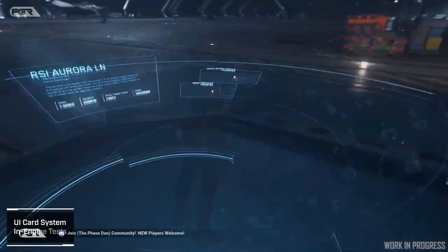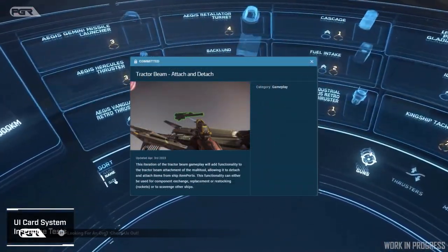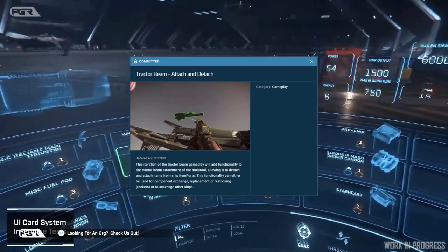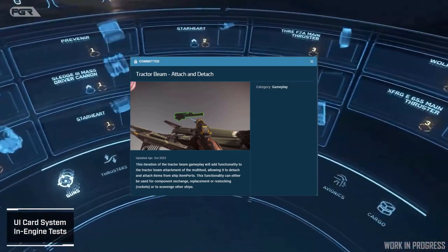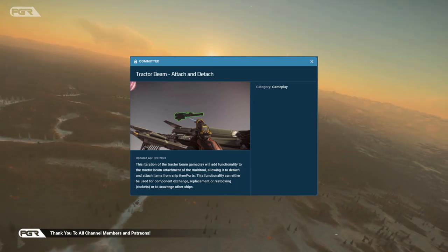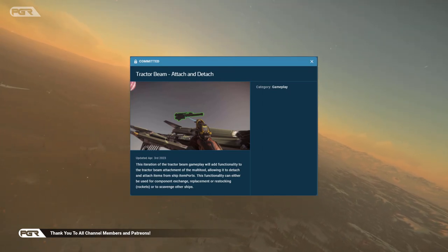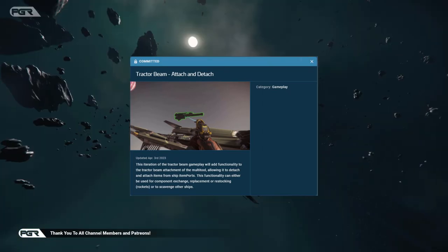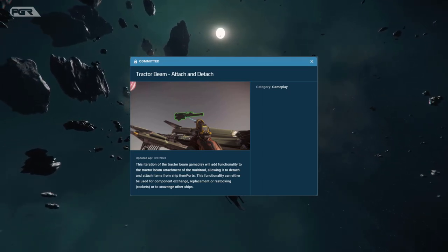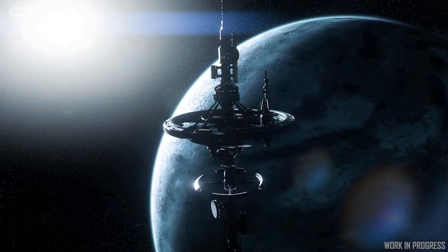The first one is tractor beam attach and detach. They actually spoke extensively about this in the last Inside Star Citizen episode last week. This iteration of the tractor beam gameplay will add functionality to the tractor beam attachment of the multi-tool, allowing it to detach and attach items from a ship's item port. This functionality can be used for component exchange, replacement, restocking rockets, or scavenging other ships.